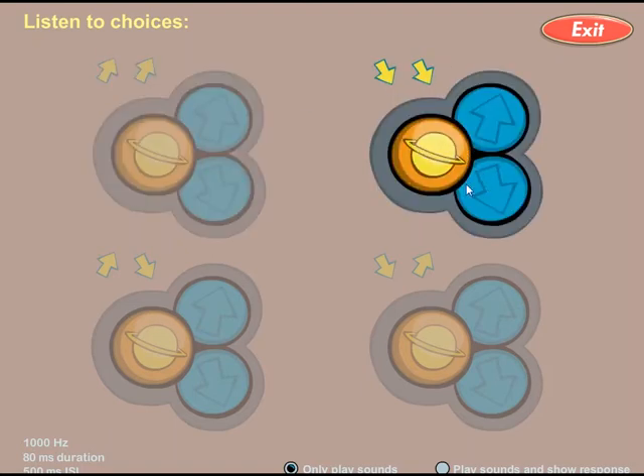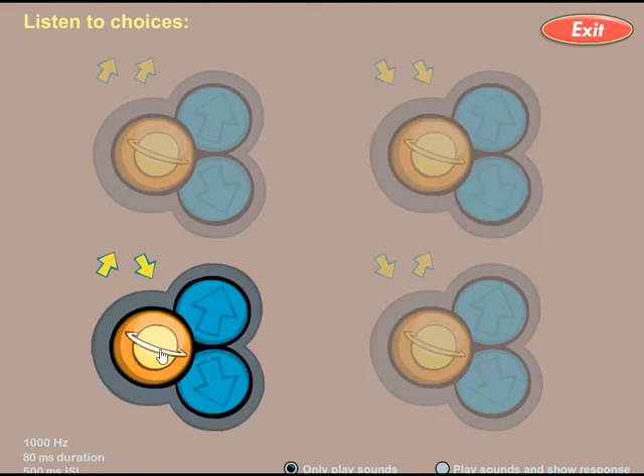What about whoop whoop? Oh, that's what whoop whoop sounds like. So if I heard that, I would click down, down, because that whoop sound goes with the down arrow. So I'm going to hear two sounds and I need to click the arrows in the right order. Sometimes the sounds might be the same, or sometimes they might be different, like I might hear weep whoop.